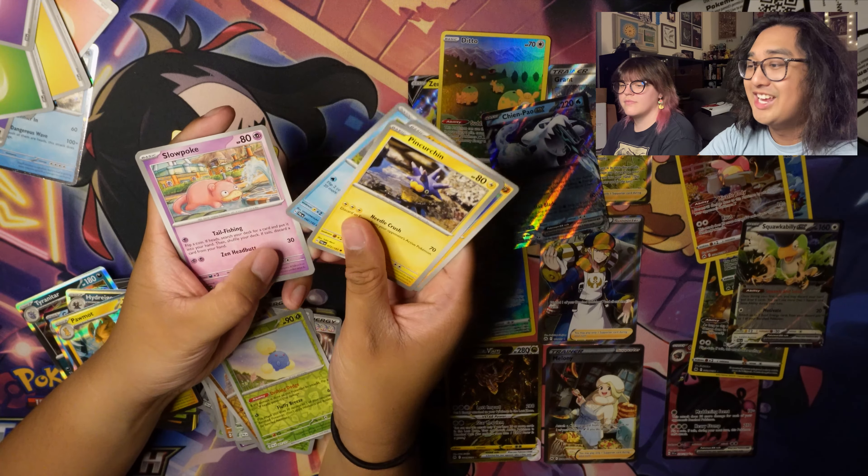Kevin pulled: a Forretress EX, a Mismagius Alternate Art, Squawkabilly EX, Milktank Galarian Gallery, Electivire Galarian Gallery, Bidoof Galarian Gallery, and a Full Art Oinkcologne EX. And that one is yours. Oh yeah, thanks.